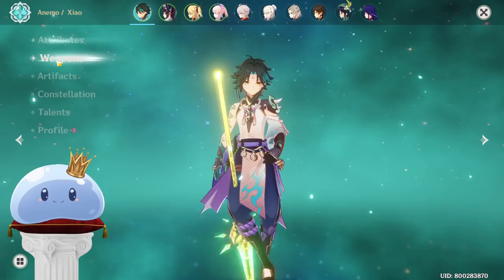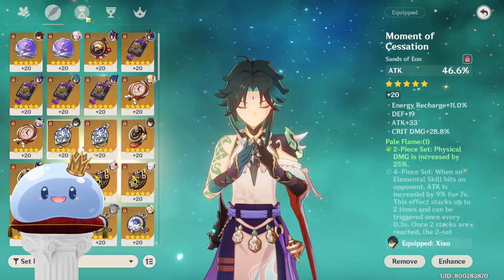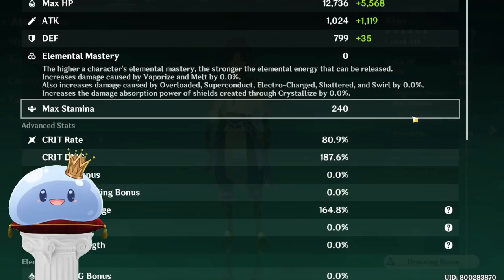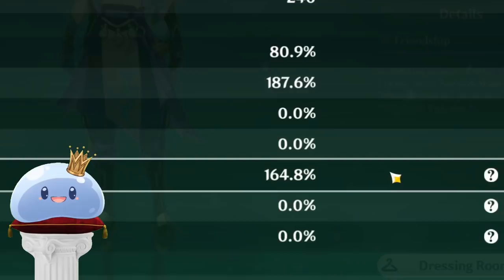This is my Xiao build. At first glance, it's nothing special, right? My crit ratio is simply not high enough to garner the attention of big PP damage seekers, but look a little closer. My Xiao has 165 ER. This is the true endgame build.